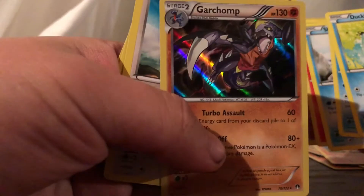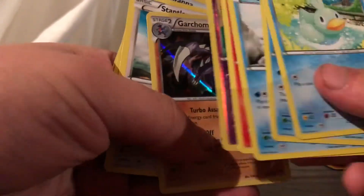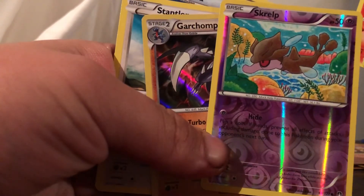Got the Breakpoint pack. I don't know the trick on this so we're just gonna look through it — I'd rather do that than get the card trick wrong. There's the code card. Oh, we got a Garchomp! All the graphic cards are very nice. And a Skrelp Reverse Holo. Very nice.